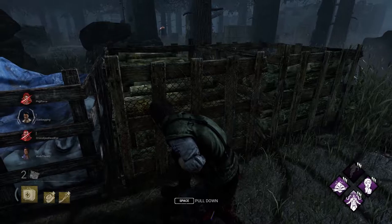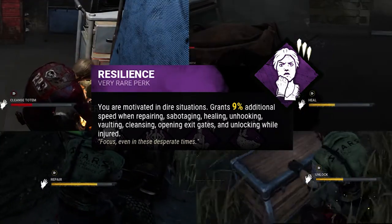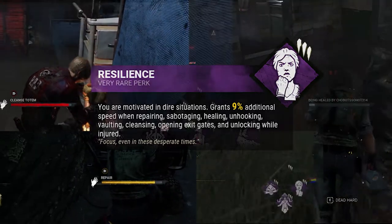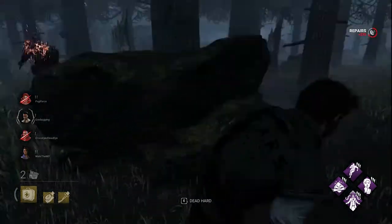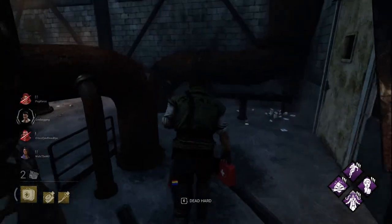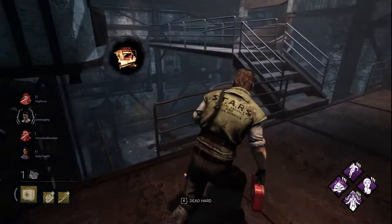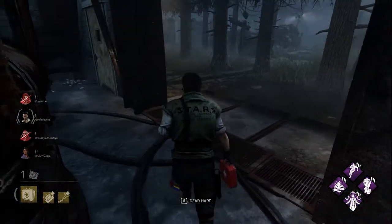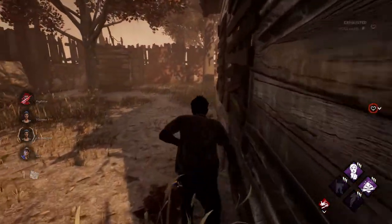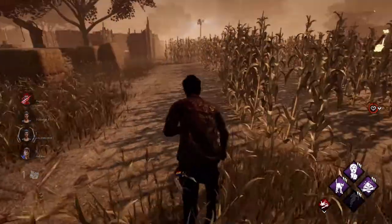Continuing with the theme of doing things faster, we have Resilience coming in at number 5. Resilience provides a 9% increased speed to all healing, repairing, unhooking, cleansing, chest opening, gate opening, and vaulting actions while injured. Basically, if you're injured, it makes you do damn near everything 9% faster. While 9% isn't as much as Prove Thyself, Botany Knowledge, or Desperate Measures, its application to so many different actions grants a lot of extra time over the course of the trial. You do need to be injured, but unless you're a stealth god, you're going to get injured at some point. Resilience is also part of the popular vault build combined with Spine Chill. It's a perk that can turn a bad situation into a good one and fits on most any build — making it crutch perk number 5.